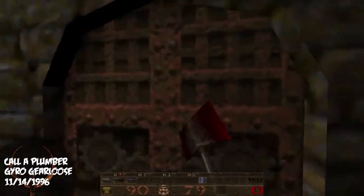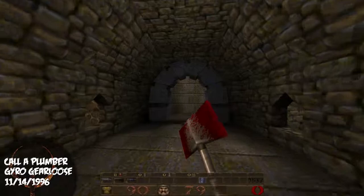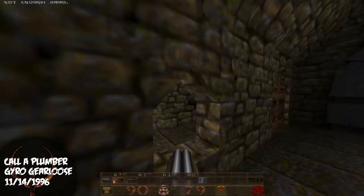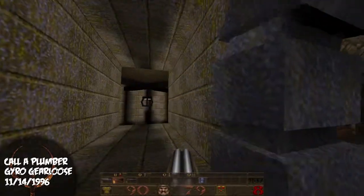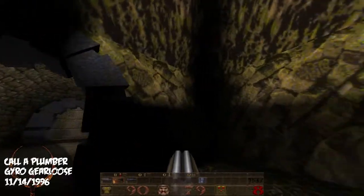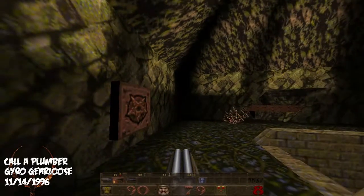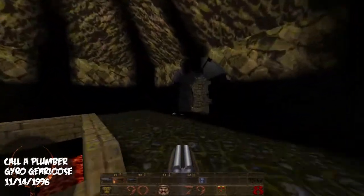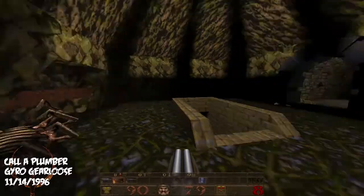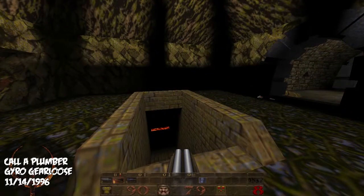I see no doorknob, so how do I get in there? We got four secrets. No idea how to get to it — I can see the rocket launcher sitting right there. I can hear scrags or something; there's something waiting for us. But regardless, now we have the silver key, so I suppose we ought to jump through the silver key door.